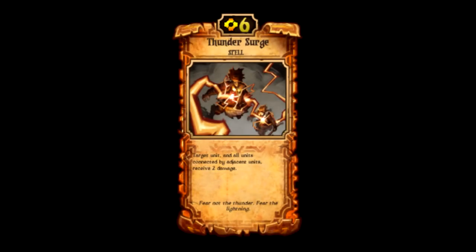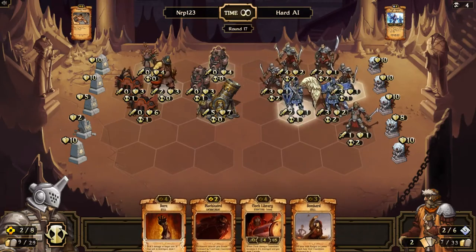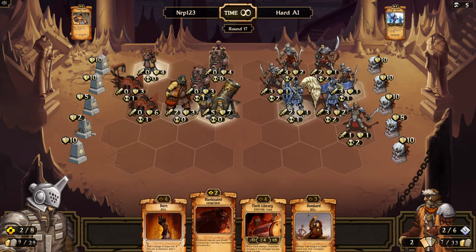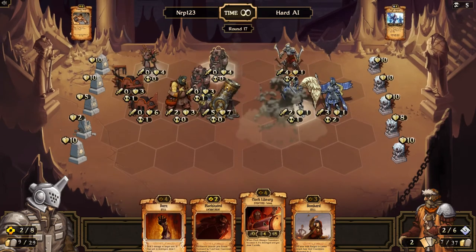Number 7: Thunderserge is a six cost energy spell. You choose a target unit, that unit takes 2 damage, and all connected units to that unit will take 2 damage as well. So you can do mass damage with this, but it is a little unreliable because it's easy to play around — your opponent can just move their creatures and avoid it. But the potential for this scroll to deal a lot of damage, especially versus growth, to just wipe out all their little creatures, is too good to keep it out of your deck. That's why Thunderserge comes in at number 7.